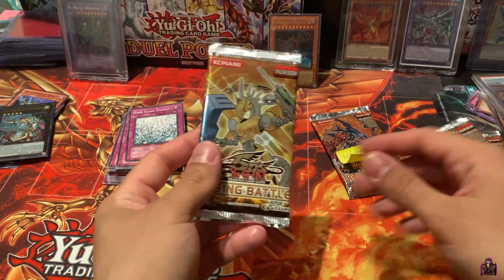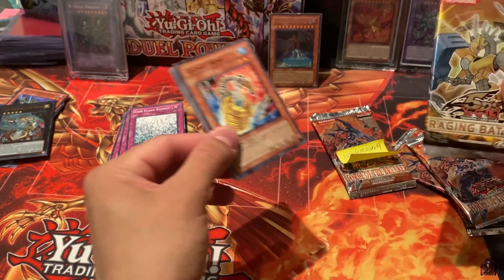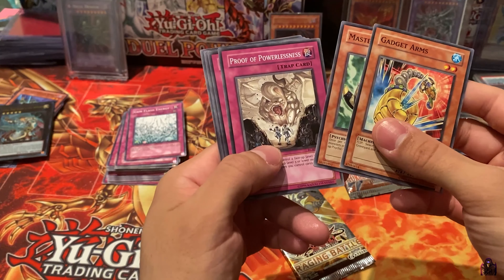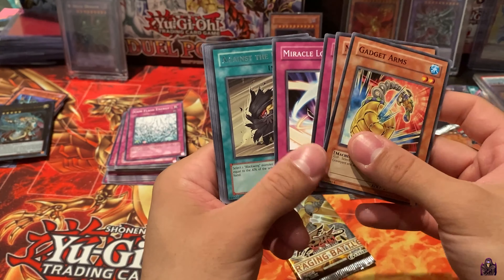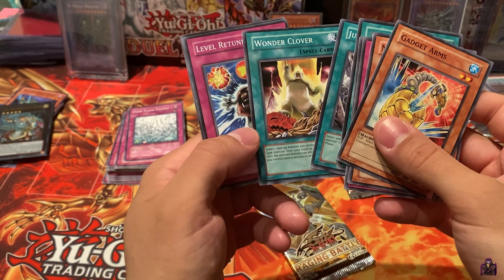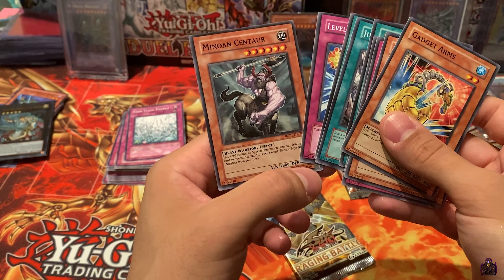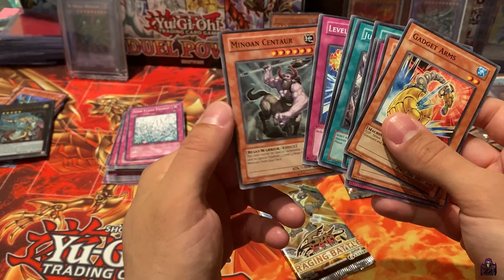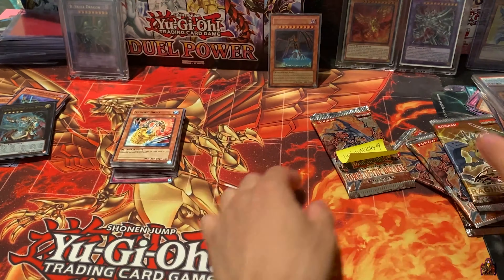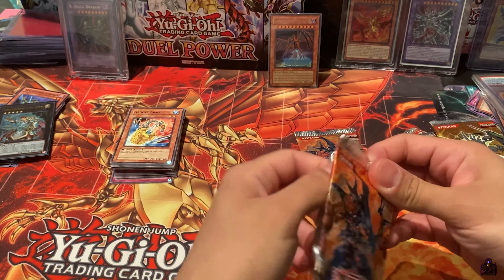Alright, let's open this last pack of Raging Battle. Gadget Arms, Master Gig, Proof of Powerlessness, Miracle Locus, Against the Wind, Junk Box, Wonder Clover, Level Returner, and Sinitar. Alright guys, two more packs. Come on. He's only got one holo. What the hell is going on here?